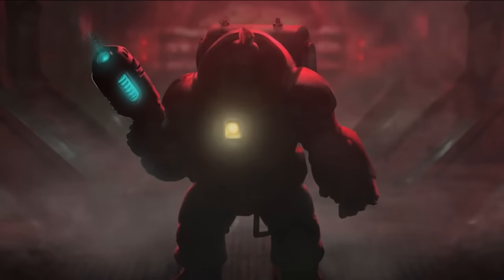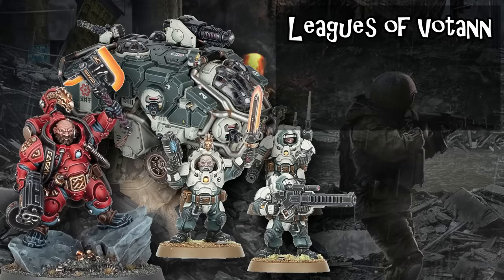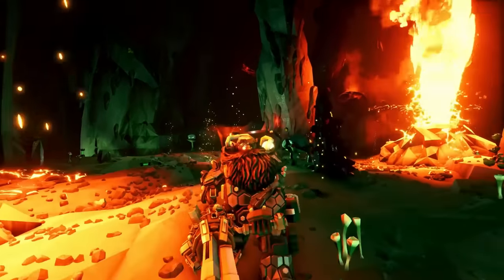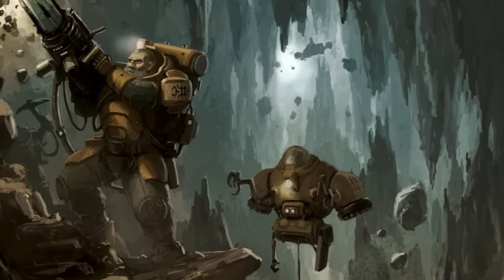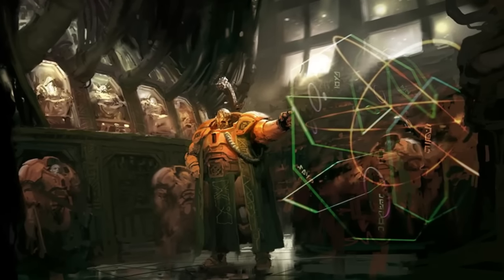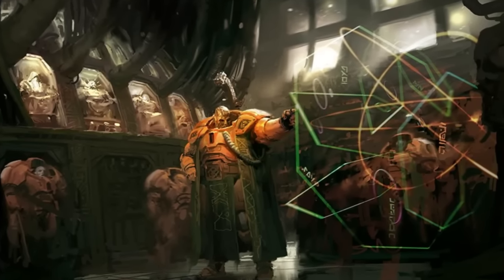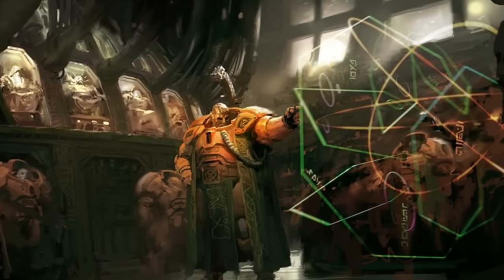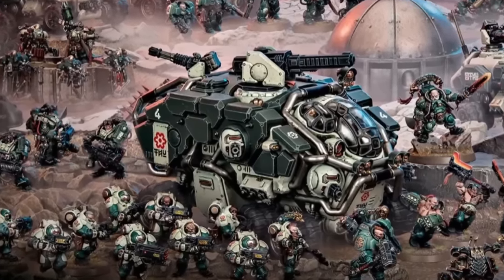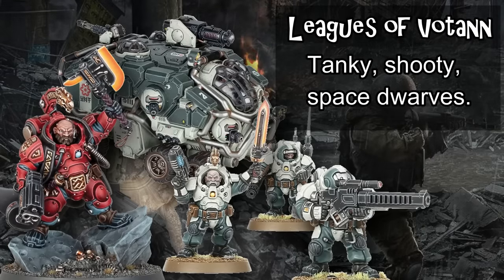We'll start with the newest faction in the game, the Leagues of Votann, released towards the end of last year. These are Nordic Space Dwarves. They're not really Xenos, but actually an unaligned species that isn't technically part of the Imperium, though they work very closely with them — evidenced by the fact that they can be taken as allies alongside Imperium units in some formats. The army is a solid all-rounder with a primary focus on survivability and ranged damage output. They're one of the tankier armies in the game, but lack speed on many units and have limited psychic options both offensively and defensively.